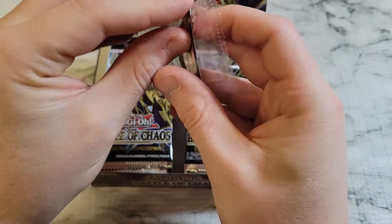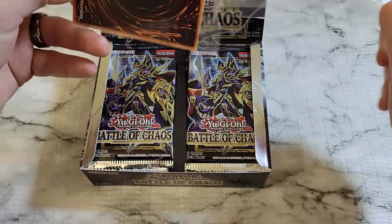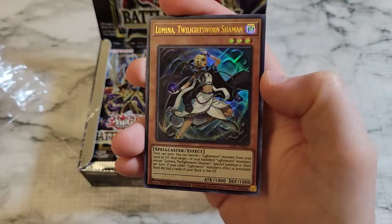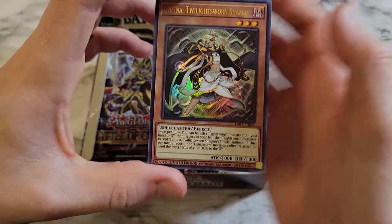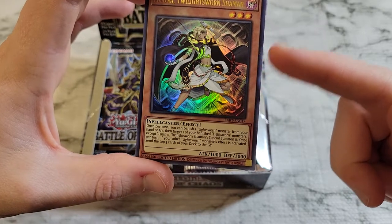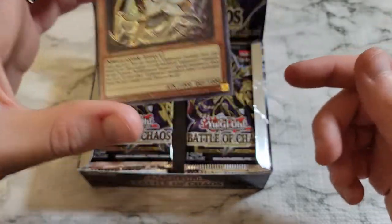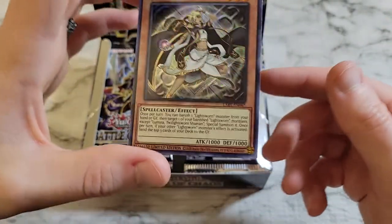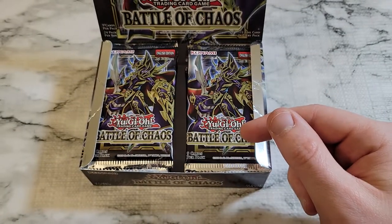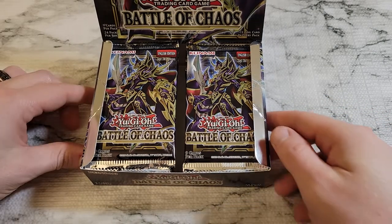It's Lumina, the Twilight Sworn Shaman. I don't think this one is anything super special. It's a good looking card, but I think the only change is that in the original from Code of the Duelist and the Mega Pack, the midriff was white as well. So that's about the only thing that's changed - probably not as fun a change as the other Lost Art cards are.